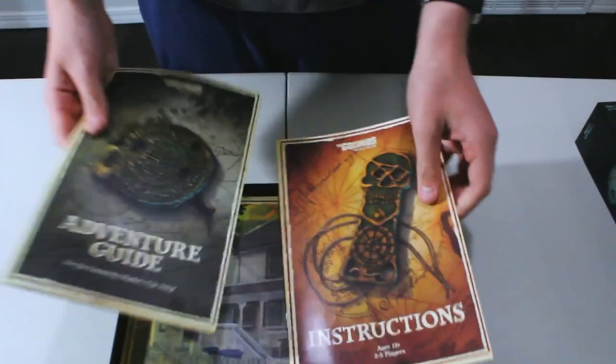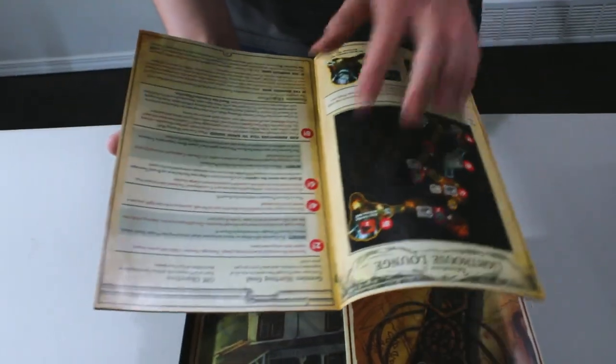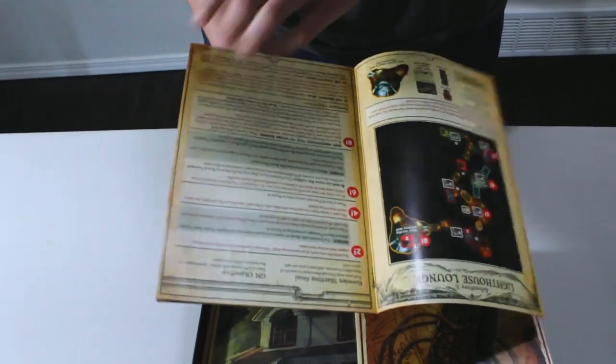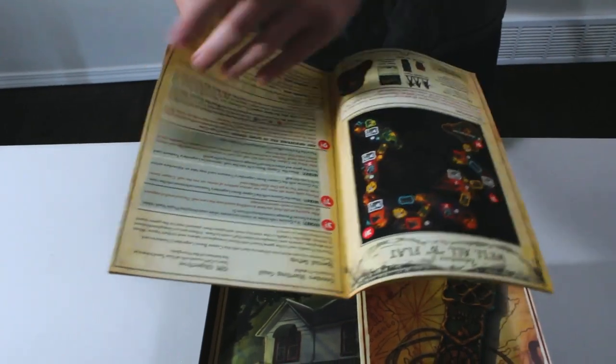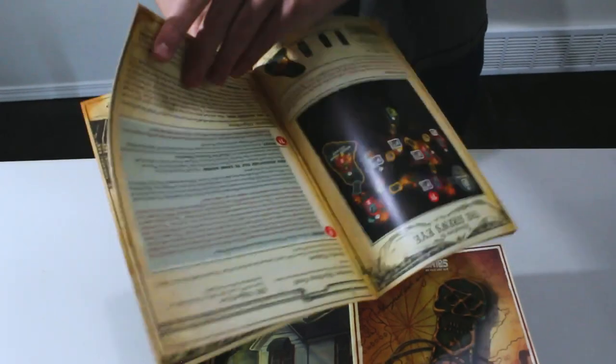Now we've got the adventure guide and the instructions. The adventure guide actually shows you exactly how to set stuff up, how to use it, what traps are, what you do in each room. And there are 10 adventures in this book.